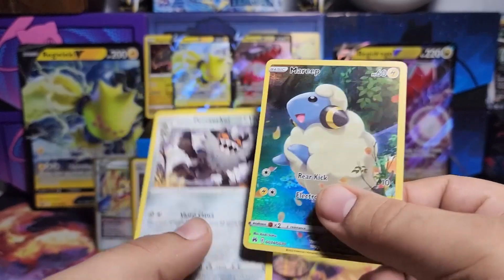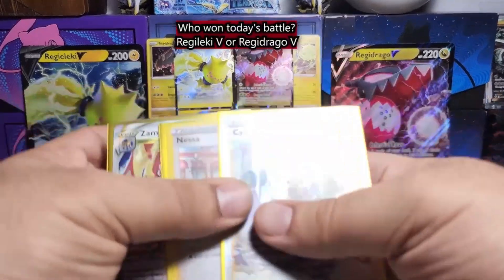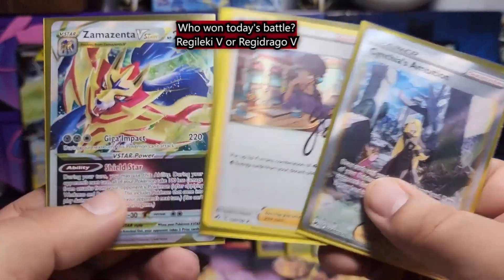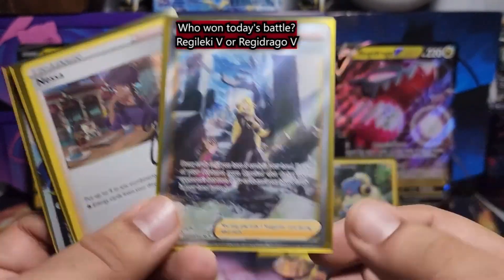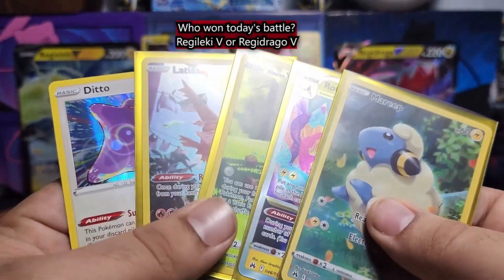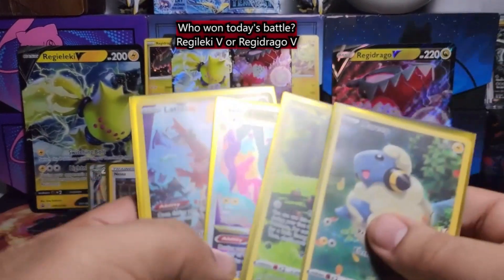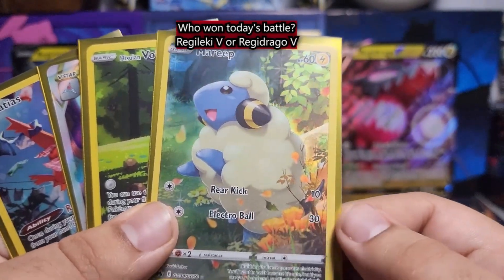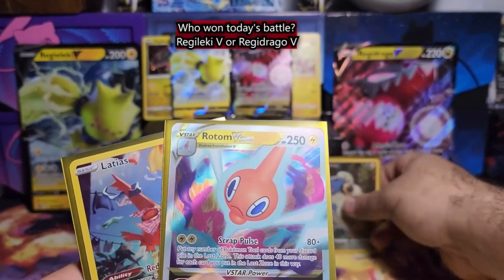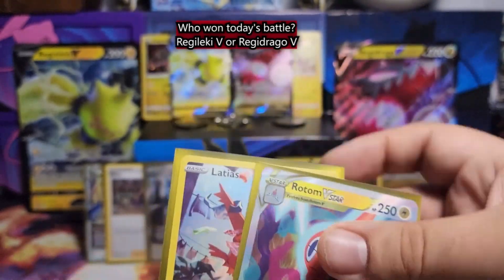So we'll go ahead and take a look and see what we got here. Starting with the Regi-Leki V side: you've got that autographed Nessa, you've got that Zamazenta V-Star, and you've got that beautiful full art Cynthia's Ambition. For me, that's the one. On the other side, bringing up the rear — let's throw away the Ditto — we've got Rotom V-Star, we've got the Mareep Art Rare, we've got the Hisuian Voltorb Art Rare, and then that cool Latias getting caught in the laundry.